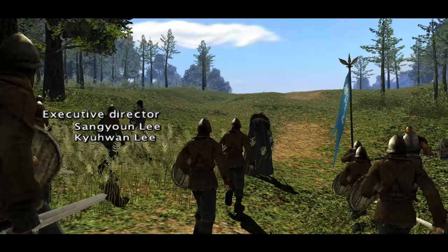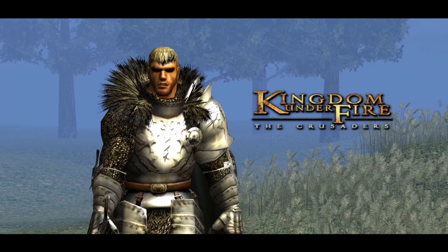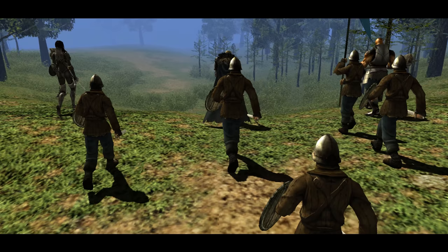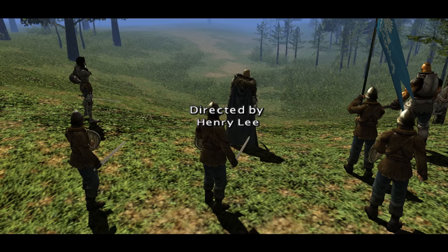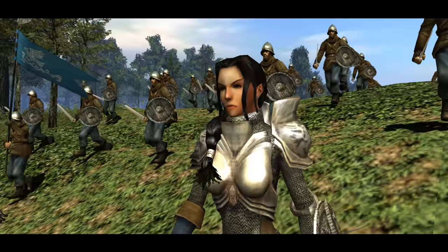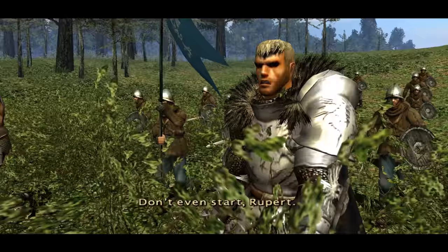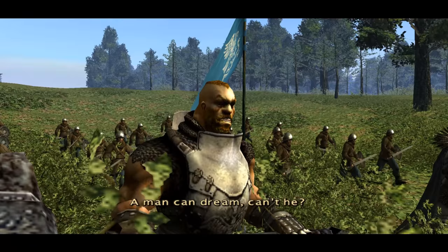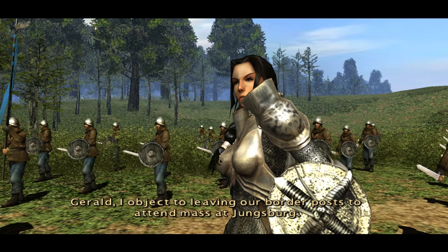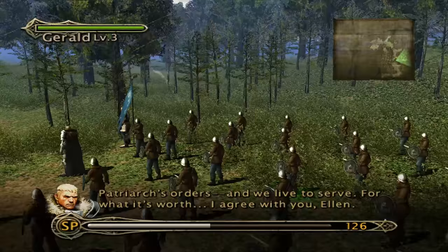Here we go. Opening cutscene dialogue: 'I hear we have a test flight today — they call it a baffaloon. Forty times larger than a bomber wing. A huge barrel with wings.' 'Barrel? Imagine all that ale.' 'Don't even start, Rupert.' 'Man can dream, can't he?' 'Gerald, I object to leaving our border post to attend Mass at Youngsburg.' 'Well, soldiers — we live to serve. For what it's worth, I agree with you, Lely.'